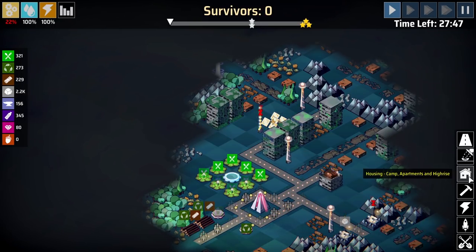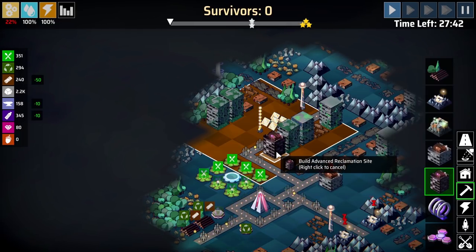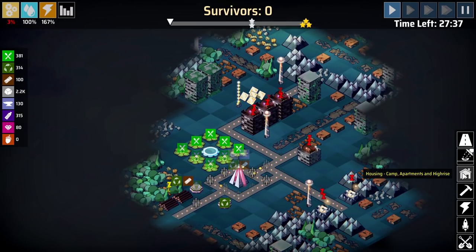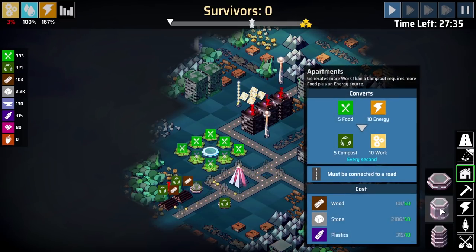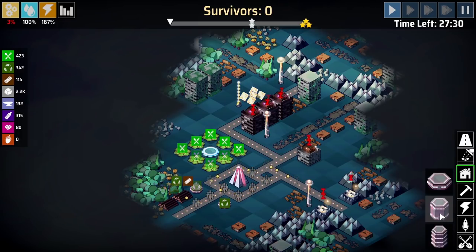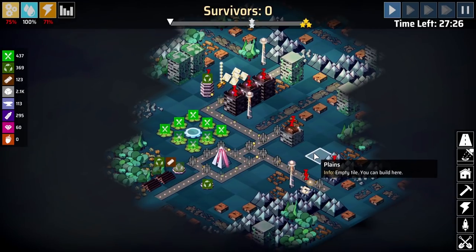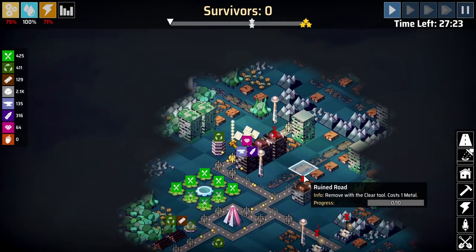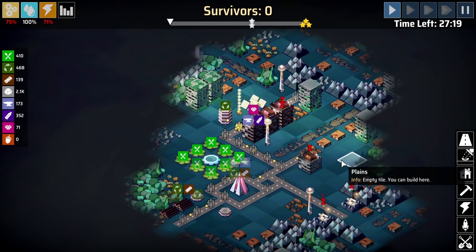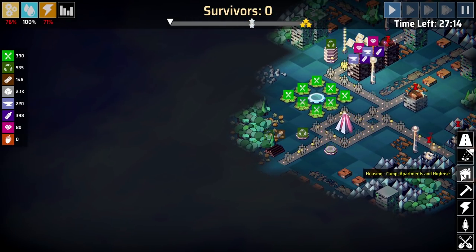We're going to set up an energy transmission tower, solar panels. And then what we can do here is get these powered versions, we get more resources from that. We're also going to need probably more housing. So let's go with that and get one of them going. We need to find a water source as well, preferably. We're powering that, so that is good. We've already used up a lot of this wood here.